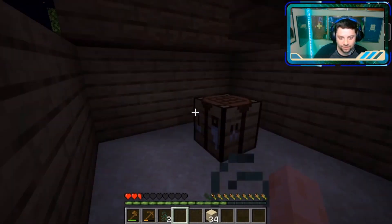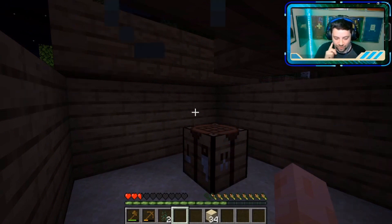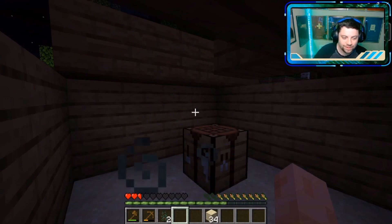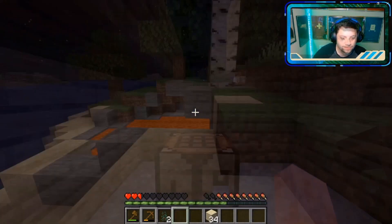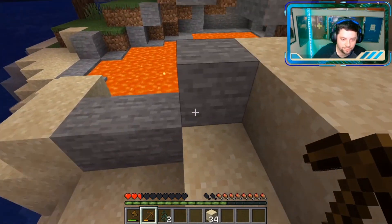Not used to the different system in Java Minecraft where you have to actually wait for your swing to cool down — you can't just spam kill. I'm so used to being able to just spam the trigger on console, so that's going to be an adjustment too. While we're waiting for night to pass, I am going to see if I can grab some of this cobblestone.